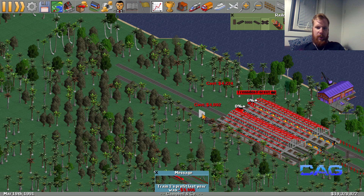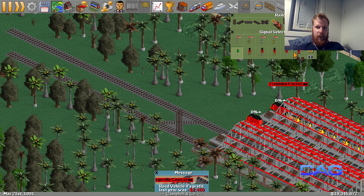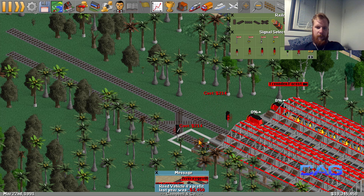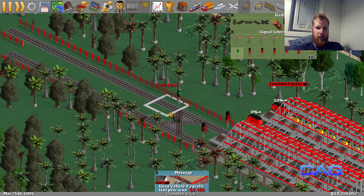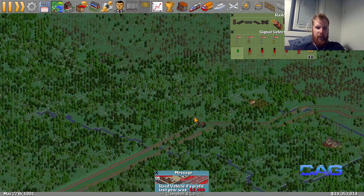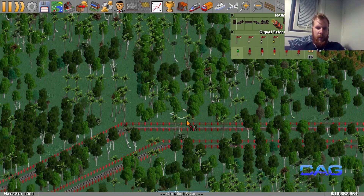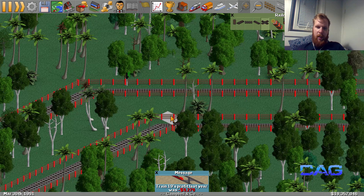We'll go up this way just ever so slightly, finish off the signaling here all the way here, like so - out and in. There we are. Moving over here then - I think we will connect it up over here. We've got plenty of money, nothing at all to worry about.